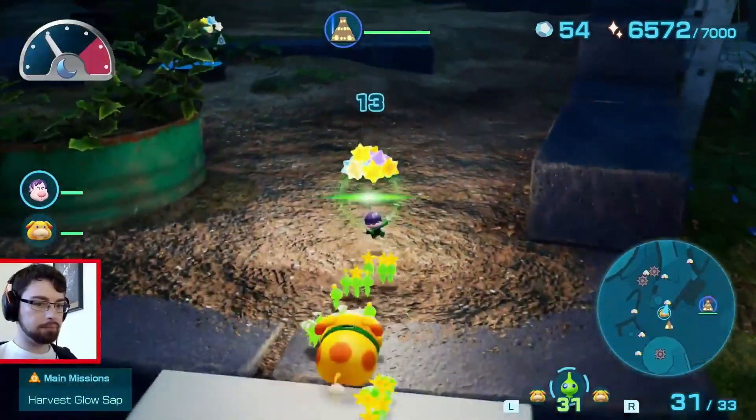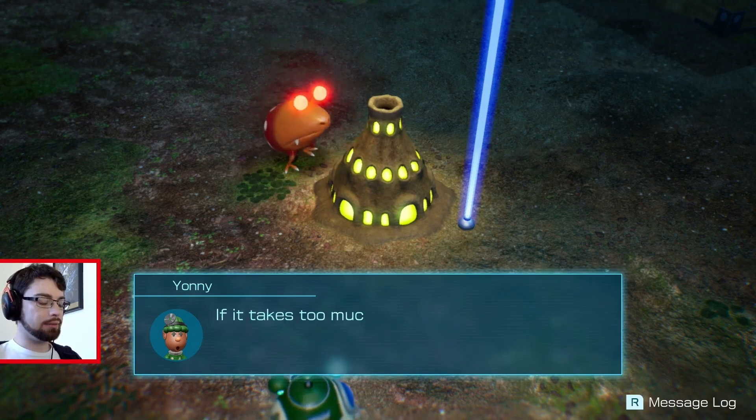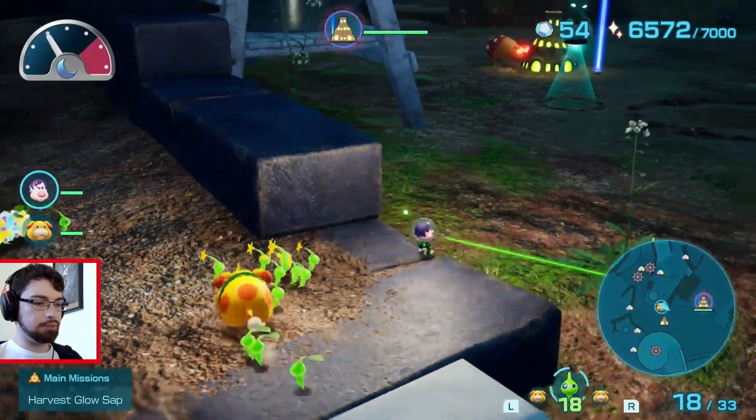Music's ramping up. He's attacking our base — we've got a problem. The Luminol is under attack. If it takes too much damage, we won't get the medicinal ingredients we need from it. Get rid of those creatures, Newblood. Yeah, I'm trying.